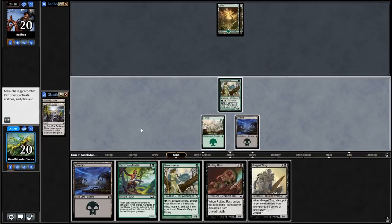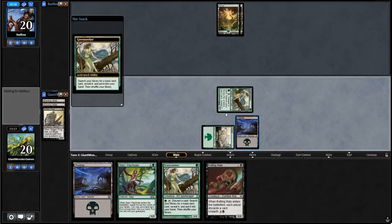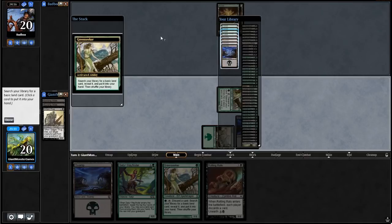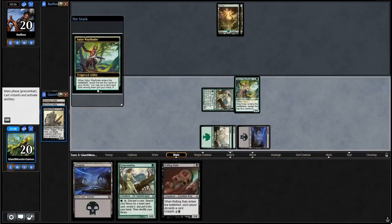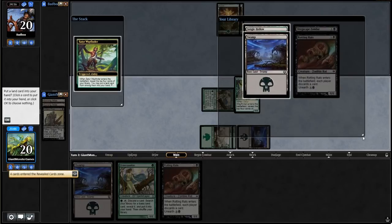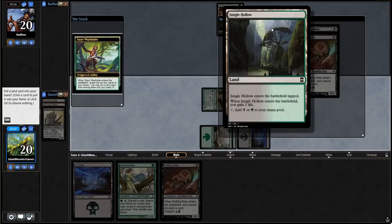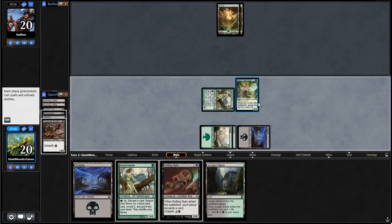We're going to toss the Golgari Thug to get a Dredger into the graveyard, and then fetch up a land. Now we can draw a Forest, play it, and then set our Wayfinder right away. We get to reveal cards and put some into the graveyard. Dregscape Zombie — I think we're going to go with the Jungle Hollow, because we don't really need the mana right away and it gives us both types of mana. Then ship it to our opponent.